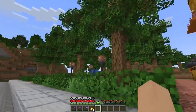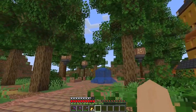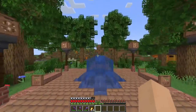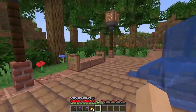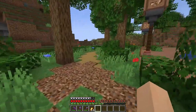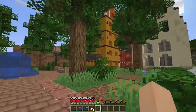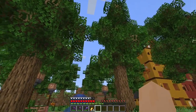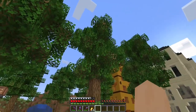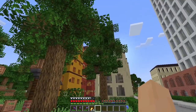And the park is done — look at it! So I have a little fountain in the middle, some benches, a nice path going around, and some custom trees. It is the first time I actually built custom trees in survival Minecraft, and yeah, I'm quite happy with these.